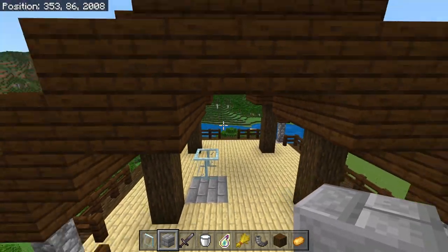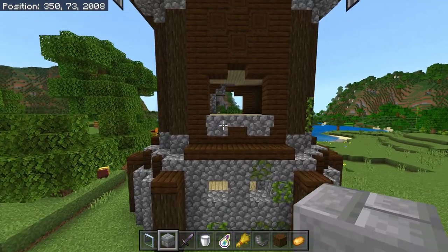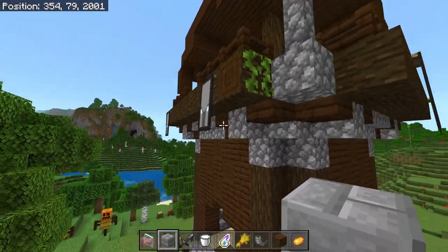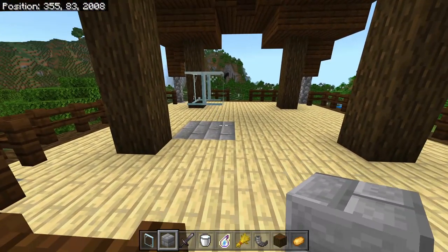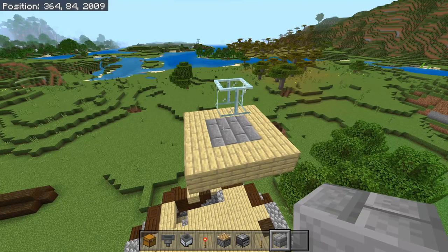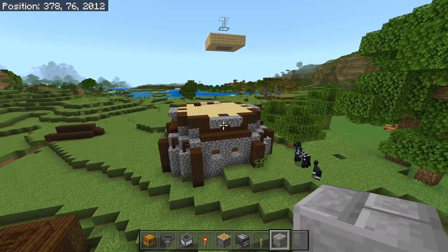Now we're going to destroy pretty much the entirety of this outpost up until the second floor. We're going to start from the bottom and work our way up, destroying every single part except for the glass panes and the blocks you've placed. This is what the outpost should now look like — most of it should be gone and this is the only bit left.